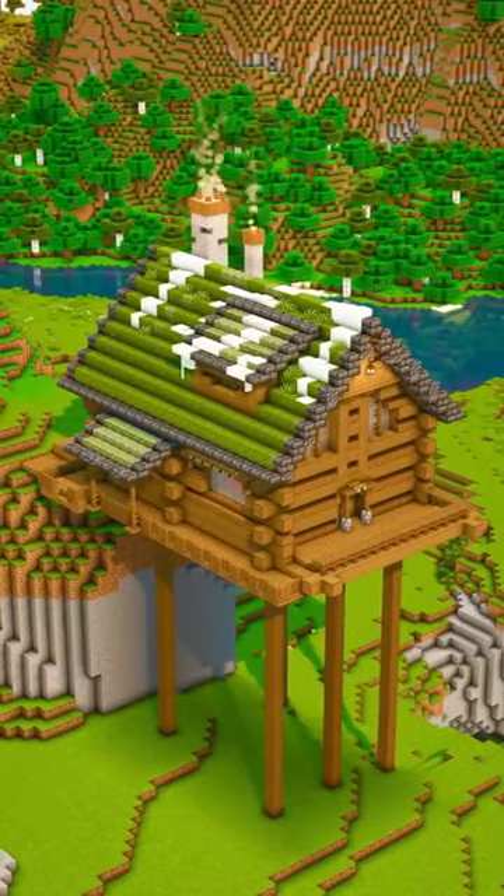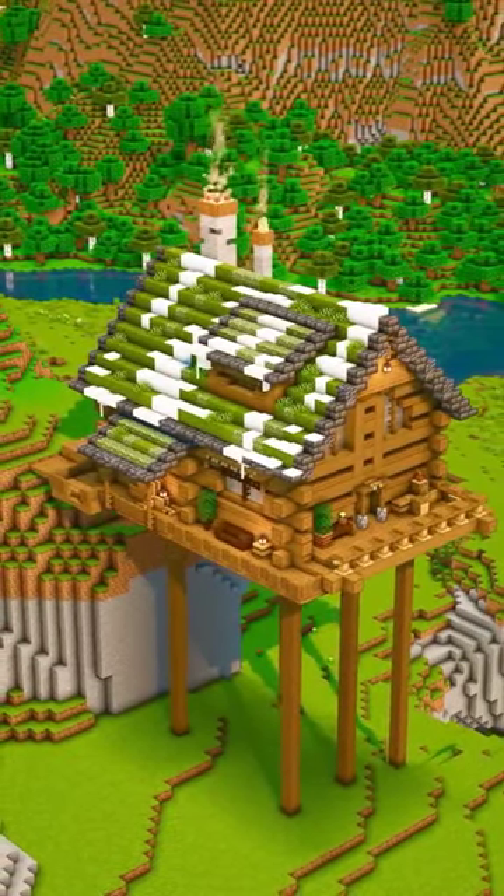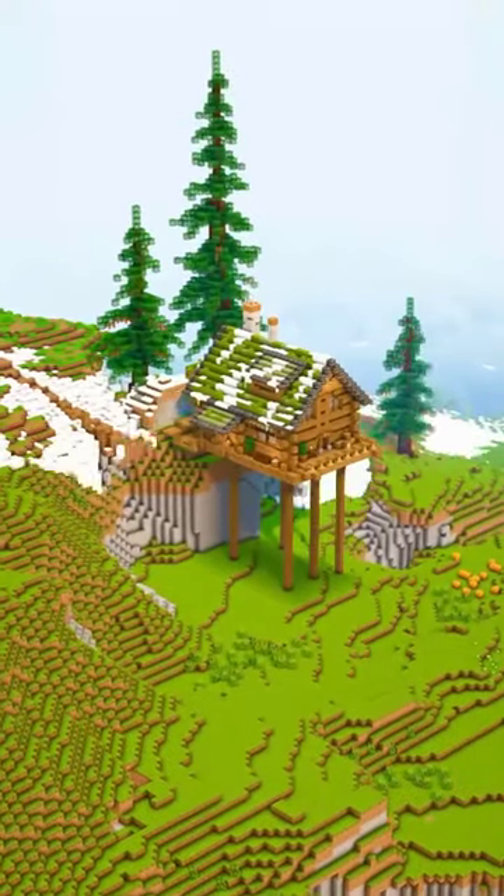Adding some snow completes the look of the log cabin, but if put in the right environment, it can be really OP.